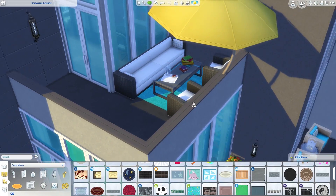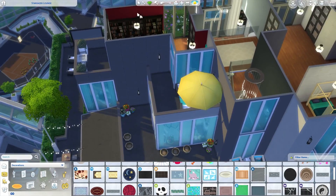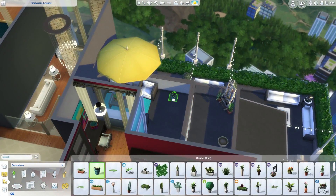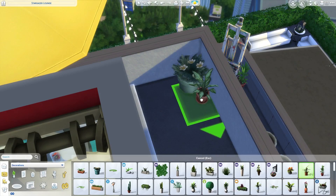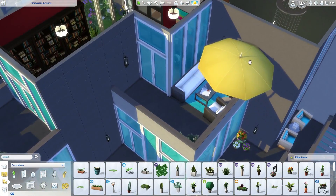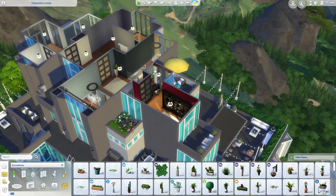We'll go with white for this. Let's also stick some more plants in the corner — we'll go with this one and stick a few of these in the corner. All right, that looks nice. There's a door here so I think we'll just leave that as it for this deck.